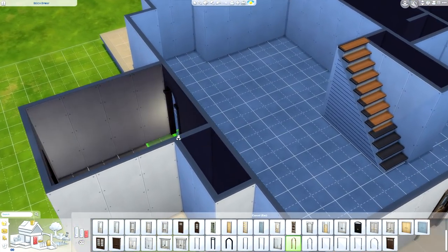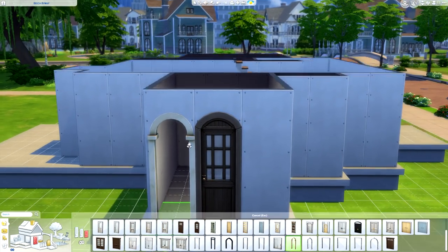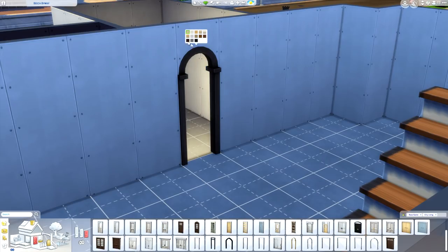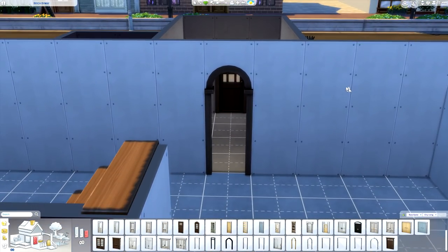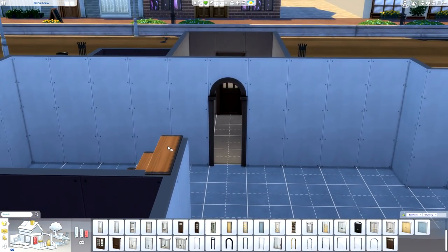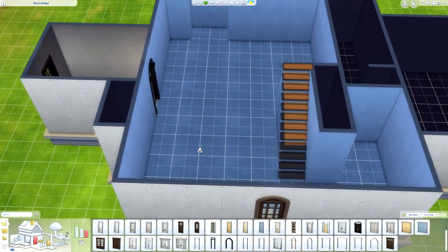Do I even want an archway here? Maybe I don't. I guess this one is actually kind of close because it's rounded like the door, so we could do that. Oh, I didn't even know it came in brown — I think that's new. Ideally I would love if it spanned across three tiles. That would be great, but it doesn't work that way. We don't get too many options.